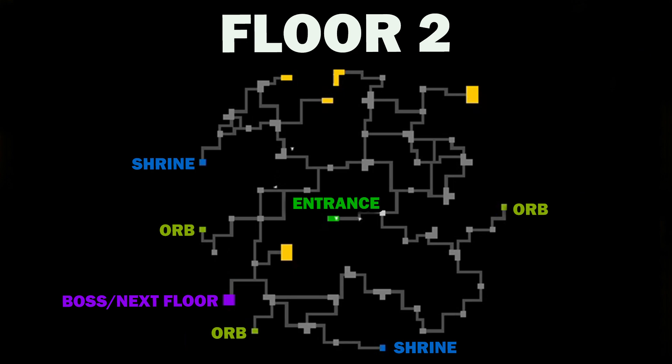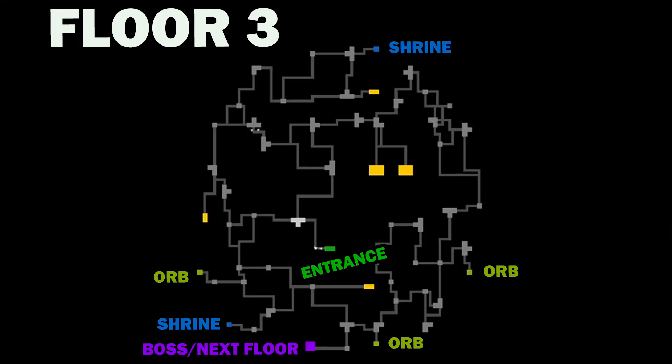Next we have Floor 3. This is not something you can do solo - well you can, but I'd recommend doing it in a group, it's going to help you out a lot. While you're running around, your teammates will appear as arrows on your map, so you'll actually be able to see where people are going if they're on different floors. Floor 3 has three orb locations.